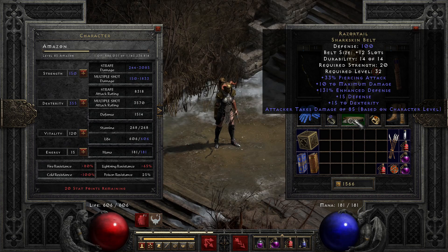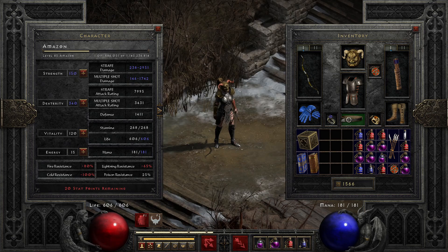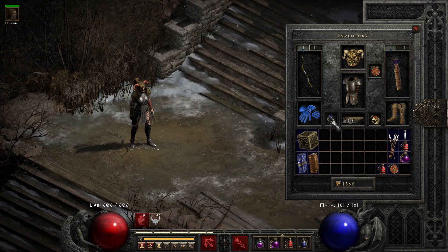Pierce is really nice, plus you get 10 max damage from this belt, which really adds up. Let's see what that does for her — 15 dex, 10 max damage. It gives her an adequate amount of damage, especially when you get some multipliers applied, like the Fanaticism we're about to receive from the Mercenary.